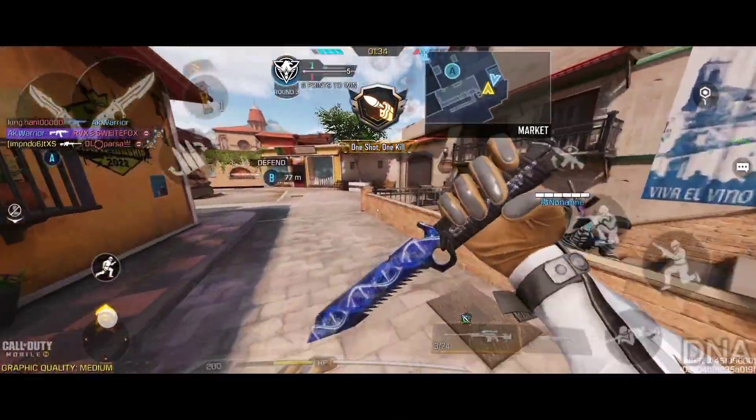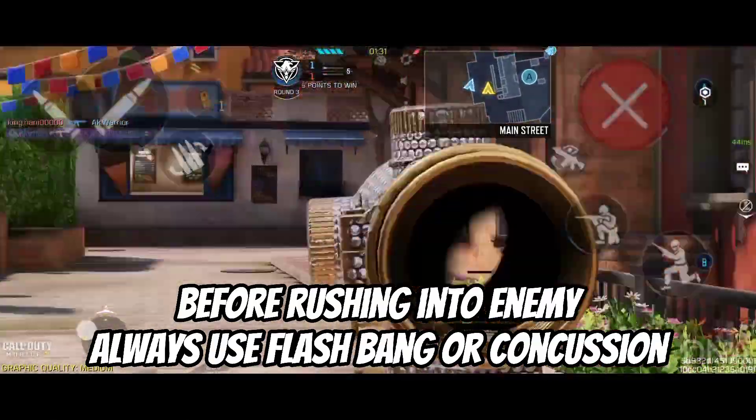Tip four: before rushing into the enemy, always use a flashbang or concussion.